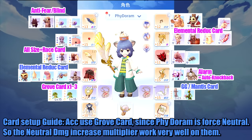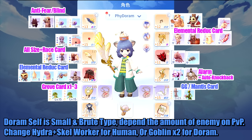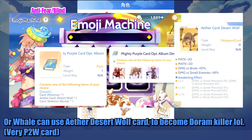For the card setup guide, use the Grove card for accessories, since physical Doram deals forced neutral damage, so the neutral damage increase multiplier works very well. If you have an Aether Mantis card 3-star, you can replace Grove or Greatest General with Mantis card 3-star. Aether card 2-star does not need to be replaced. Depending on PvP enemies, change Hydra with Skeleton Worker for human players, or Goblin (2 pieces) for Doram players. Whales can use the Aether Desert Wolf card to become a Doram killer.